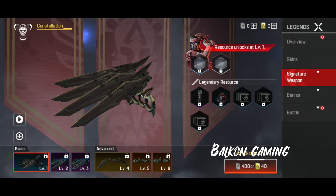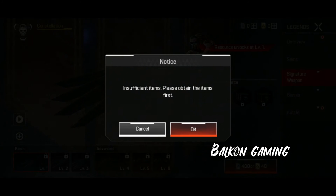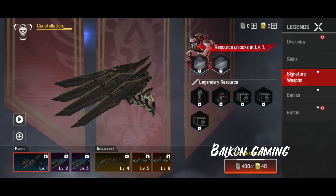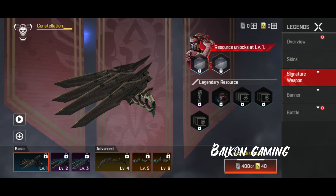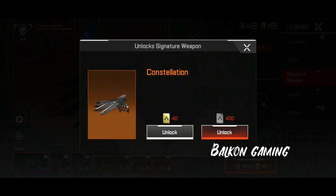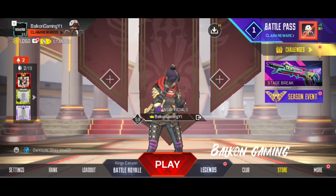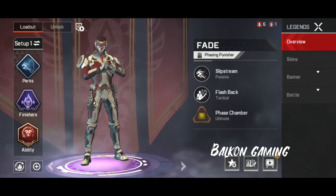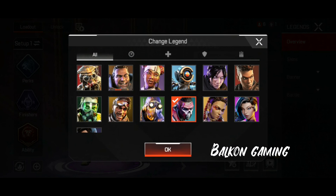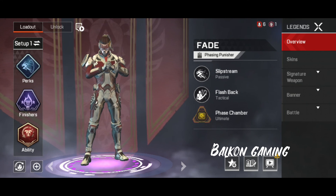Those were all six levels. You can unlock them directly, but I'll make a video about it if this video reaches a good audience. Now I'll teach you how to view it yourself. Go to Legends, go to Fade, go to Details, and in the top left corner you'll see the legend switch — click on it and press OK. On the right side you'll see the signature weapon, and you can view all the heirloom levels from there.